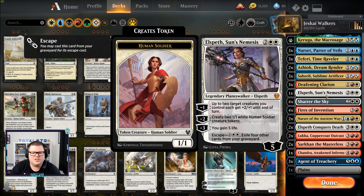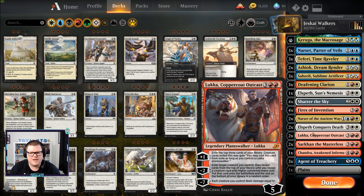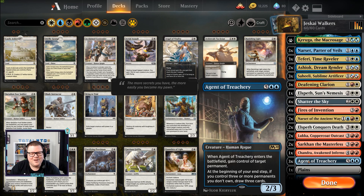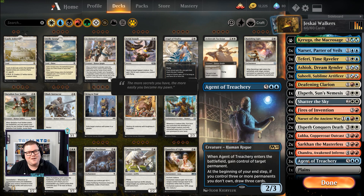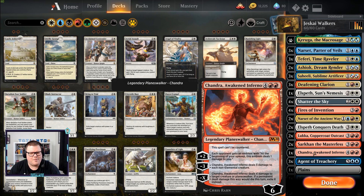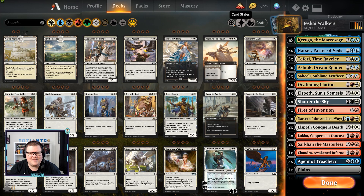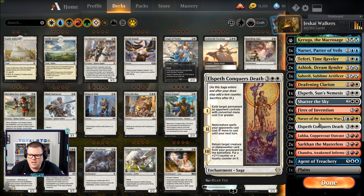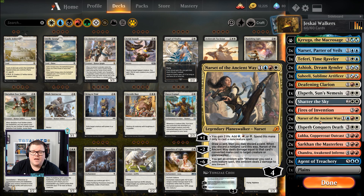The tokens will occasionally be used as blockers to protect planeswalkers, but they have another role. We've got Lukka — minus two: exile target creature you control, reveal cards from the top of your library, reveal a creature with a higher converted mana cost. We only have one higher-cost creature in there, and that's Agent of Treachery. So when we sacrifice a token, we're pretty much guaranteed to get the Agent on the field. We've got three Agents — couldn't quite fit the fourth, but three should be enough because once it gets going they'll just quit.